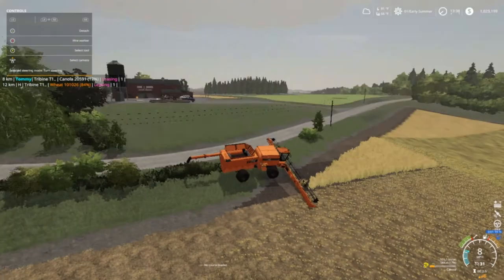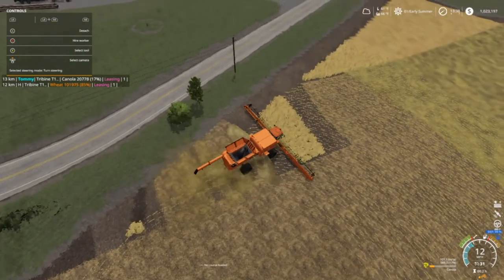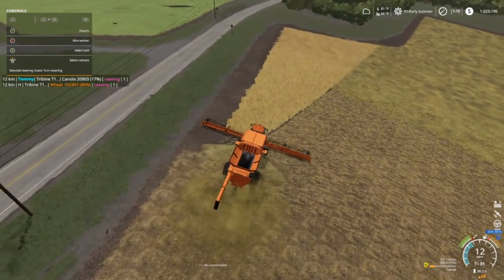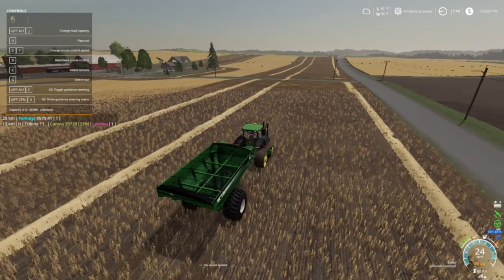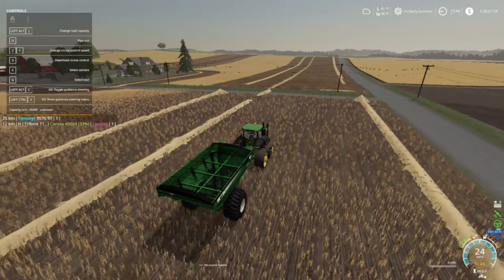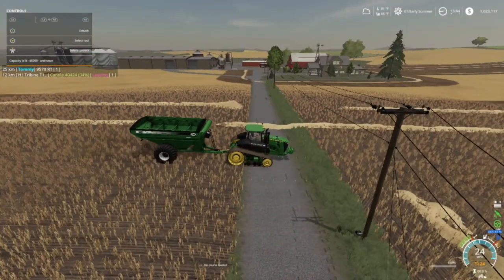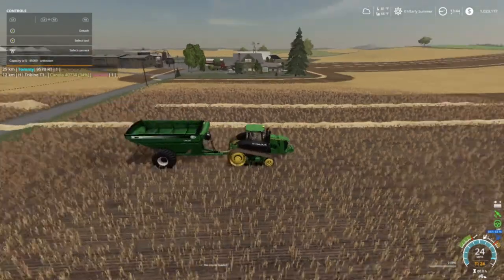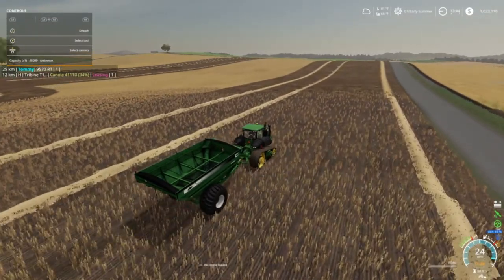I'm probably going to finish this out and bring y'all back when I get closer to done so y'all can see the outcome. The worker didn't get into the long rows — his grain tank got full on the far end. The only issue with going across the field roads is putting down straw.